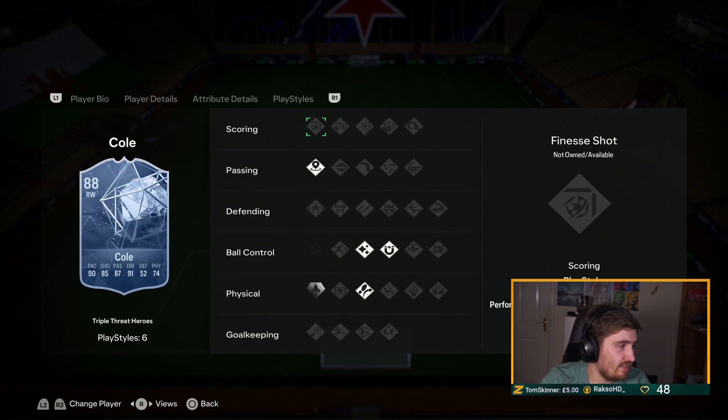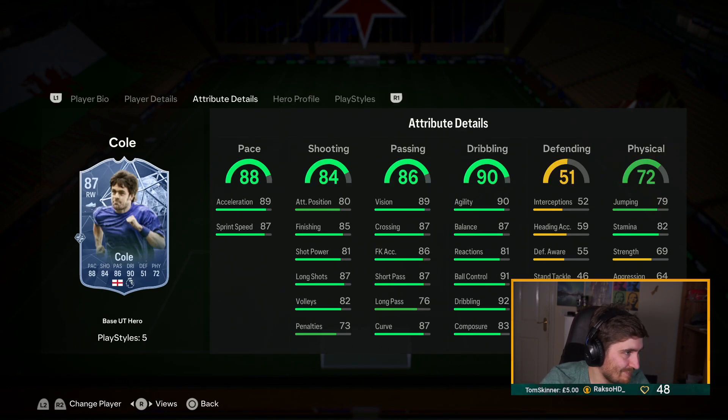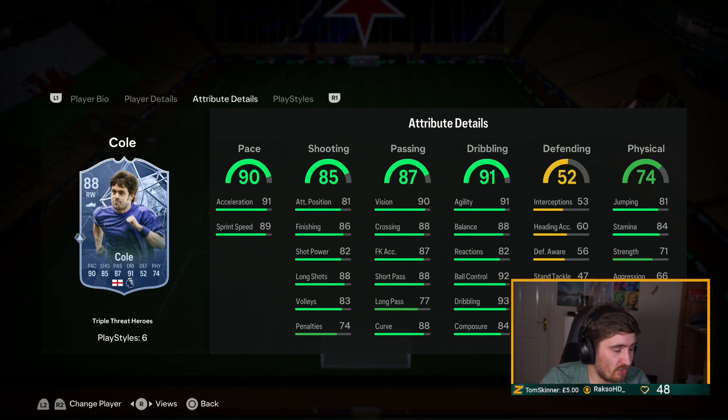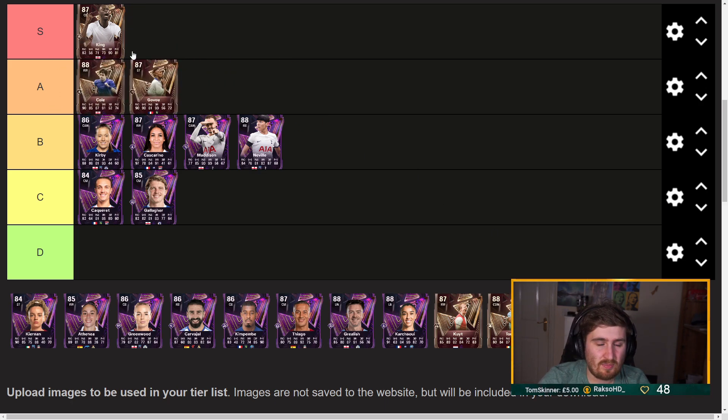The Chelsea hero is Joe Cole. He didn't have Quick Step before but now he's got Gold Quick Step. He still has Technical — honestly I'd rather have Gold Technical, but not having Quick Step and then getting Gold Quick Step I think is still an improvement. I'm going to have him low S tier, so A tier at this point. I think he's fallen off slightly and I'm putting only the absolute best cards in S.